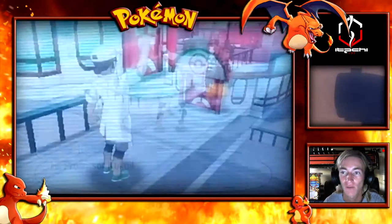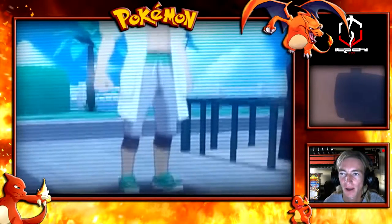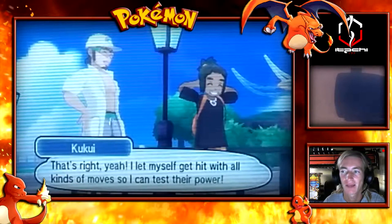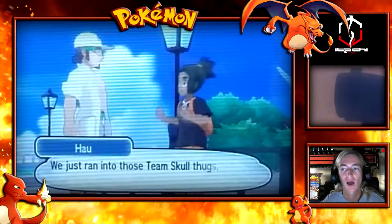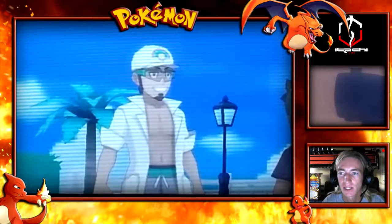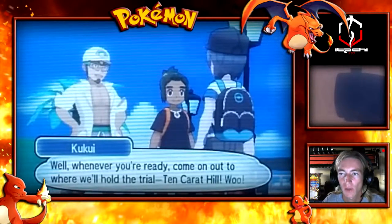I left the Pokemon Center and we finally get to find Professor Kukui, who is the professor of the Alolan region. My buddy is getting me acquainted with the professor, and the professor is asking if I want to train and take this trial on - and basically I'm all for it. He's going to take us to a different training ground and we're going to be going into a cave to do the trial.